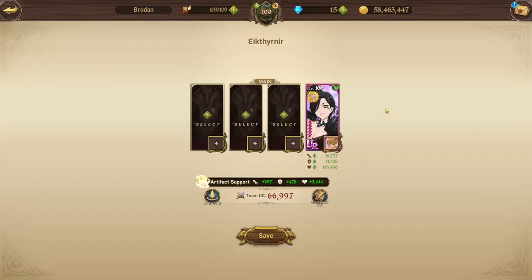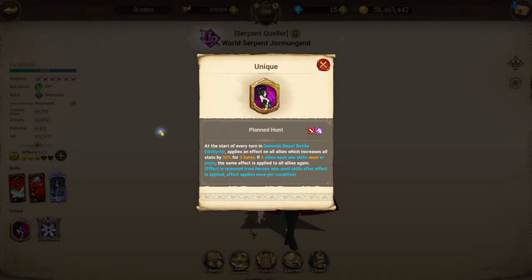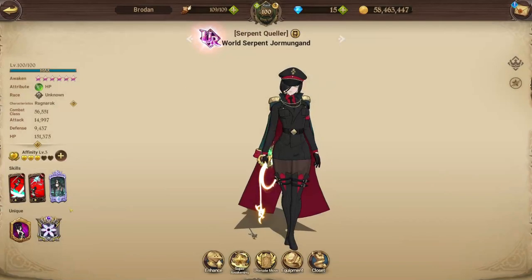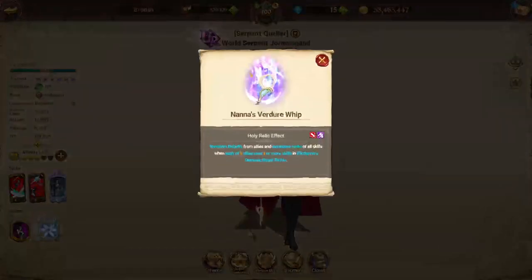First things first, you need to build a team. We'll start with Yorm, Yormungend — the deer hero. She's specifically designed for the deer, that's what her passive does, and her holy relic obviously enhances that as well. Her passive means every time three allies use each skill once or more, you get a 30% stat buff on top of the 30% stat buff she does at the start of every turn. Her holy relic, the Vendera whip, basically removes all debuffs and increases the skill ranks of all cards if you use three different skills from three different allies. Super strong — it makes it really easy.